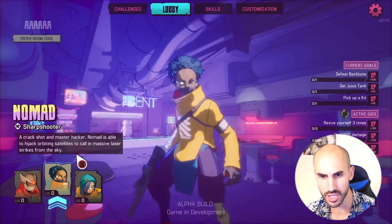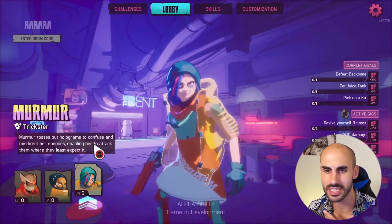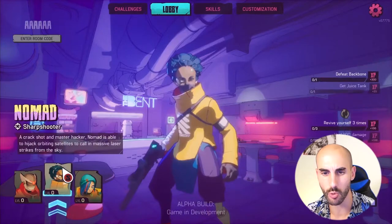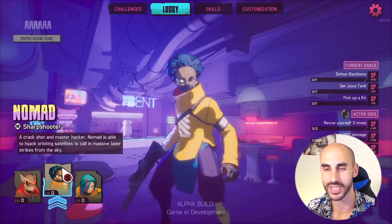Then we have the Sharpshooter, which is a long-range damage dealer, and we have the Trickster, which is a class that has abilities that will deceive the enemy with holograms. We're going to go with the Sharpshooter, because I always like to take the role of the DPS.